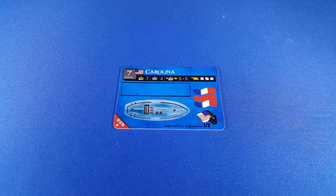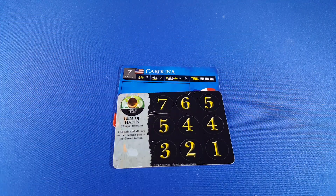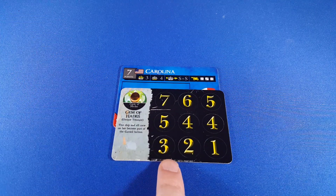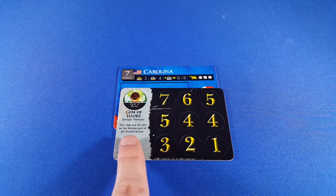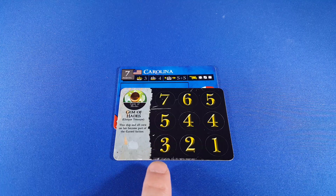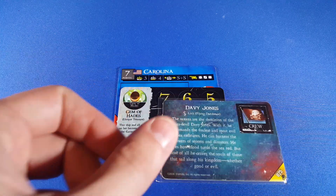So is there a way to get its schooner ability back? Well, there kind of is. There's no way to get cursed crew on there unless we use the Gem of Hades, which says 'this ship and all crew on her become part of the cursed faction.' So now the Carolina is a cursed ship, and that allows us to move Davy Jones on there and copy any other ship in the game that has the schooner ability — and we've gotten the schooner back on there.